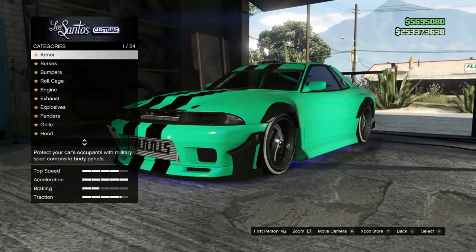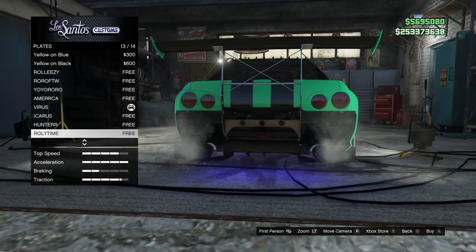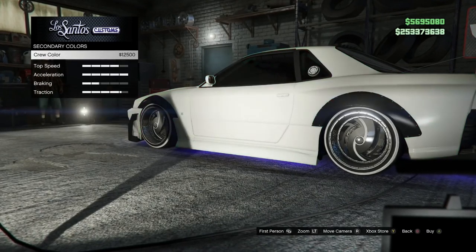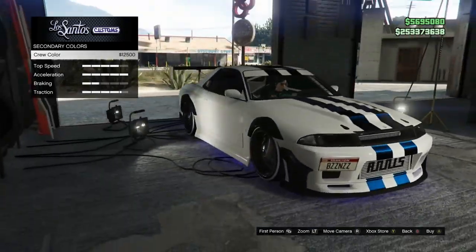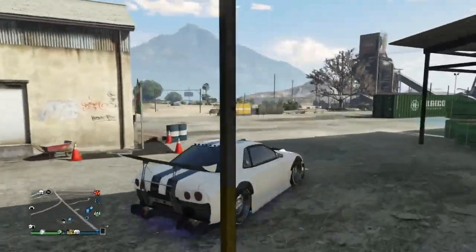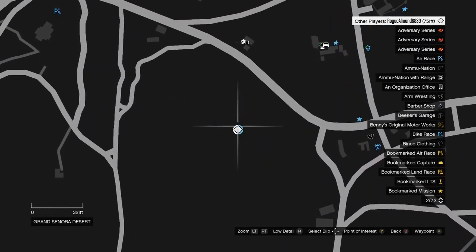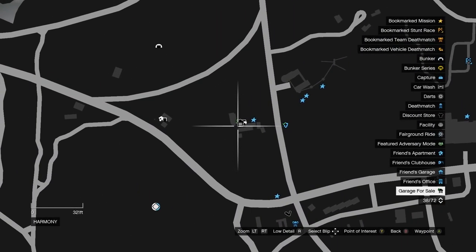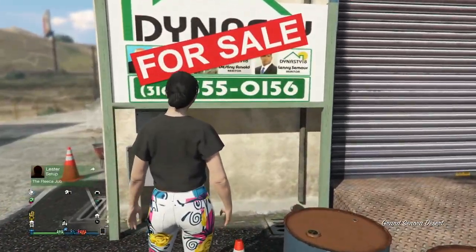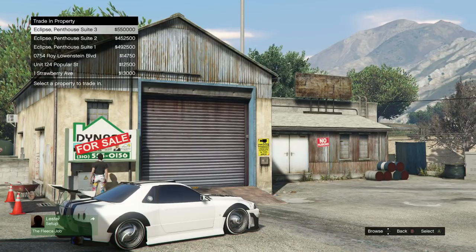Very important — all your cars you want to duplicate need a custom plate. You're also going to need a friend, but your friend literally just needs to sit in the job with you. Do this in a closed friend session — not so critical for Xbox but definitely important for PlayStation. Both consoles should do this. Then you'll need an actual garage nearby and you want it to be full.